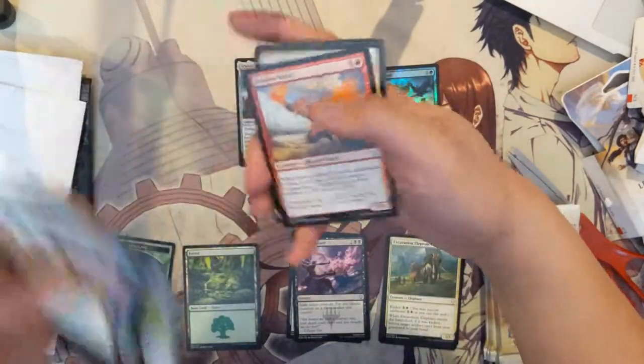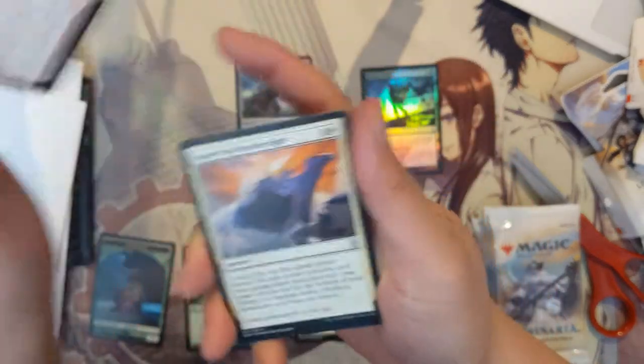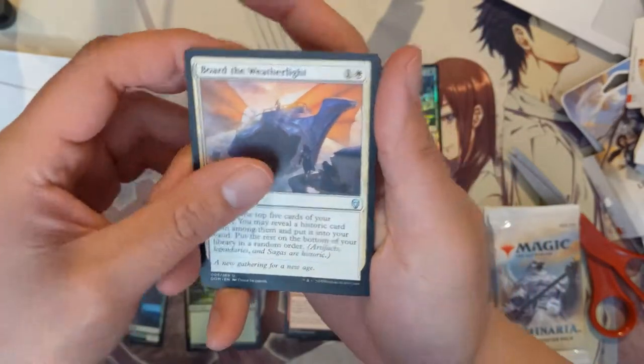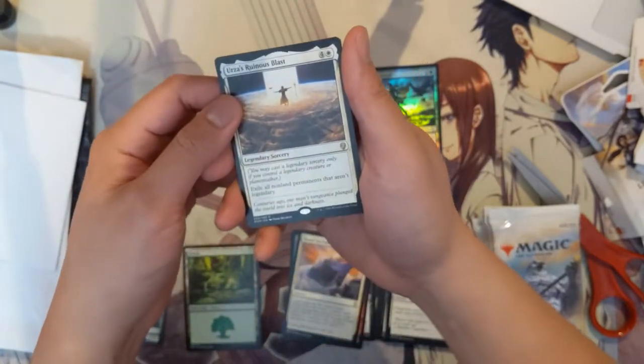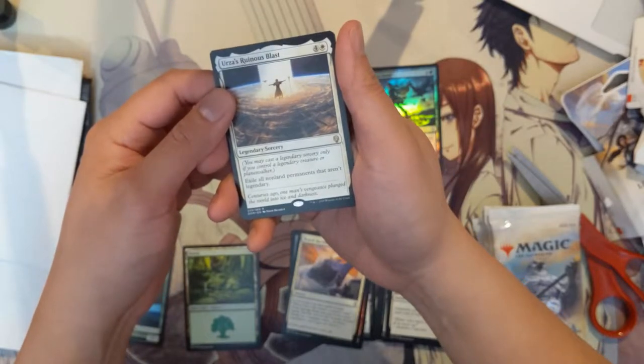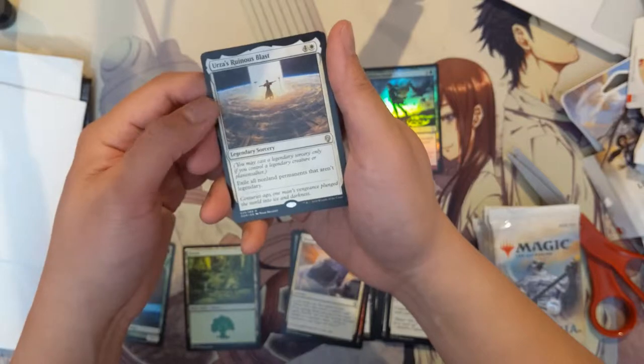All right, second pack. We got Fire Fist Adept, Board the Weatherlight, and then Urza's Ruinous Blast. You may cast this legendary sorcery only if you control a legendary creature — exile all non-land permanents that aren't legendary.